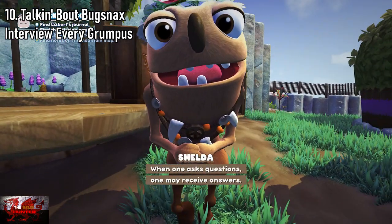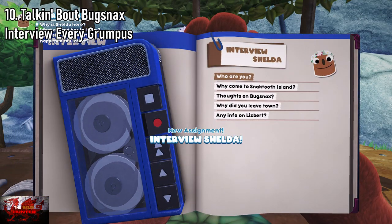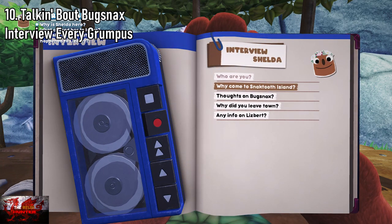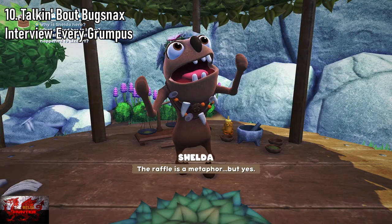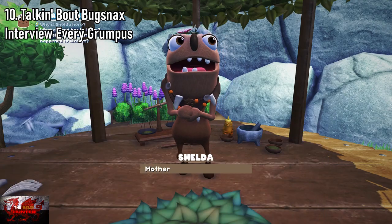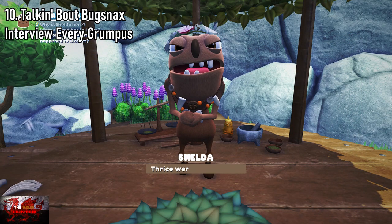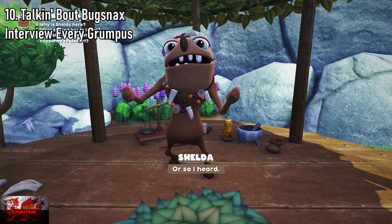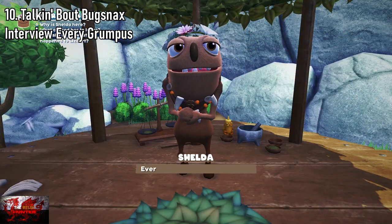Next is Talking About Bug Snacks. This one is story related — basically for interviewing every Grumpus. There are 11 that you need to bring back to the main area. Every time you bring them back, I end up just interviewing them right after. As soon as you interview the last one, you can just keep spamming the A button to smash through. As soon as we've done that, the Talking About Bug Snacks achievement will unlock.